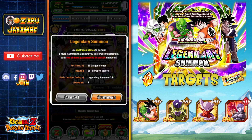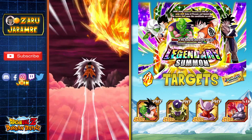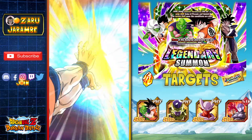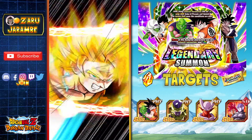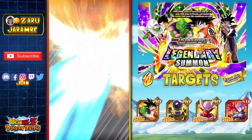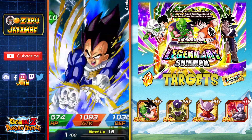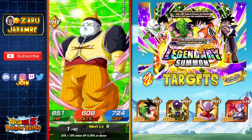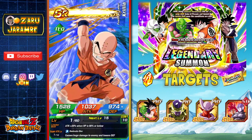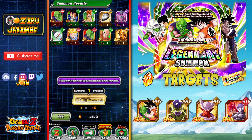Let's go ahead and do that first multi-summon. Best of luck to everyone summoning on this banner. We've got Goku and Gohan going in. By the way, I do have a summon-or-save video where I go more in depth about whether you should summon on this banner — link in the description below. It doesn't look like we're getting much here — already got plenty of him — but we'll take the Nova Shenron, not too bad, since I don't have him rainbowed.